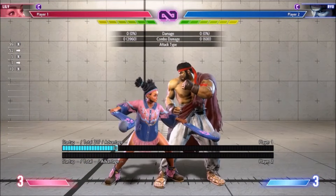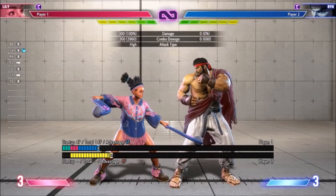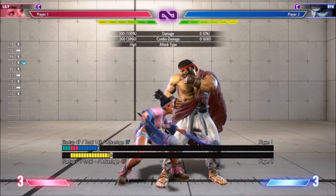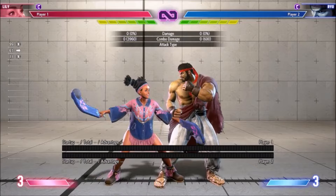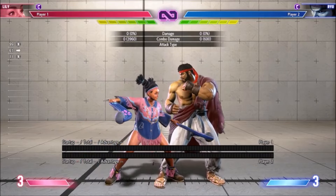Stand Light Kick is now plus 5 on hit, minus 1 on block. She usually just chained this normal into her light punches so it didn't really matter that the frame data wasn't very good before. But this really helps her counter hit route and her minus 4 punish, since now in either scenario she can link directly into Medium Kick.